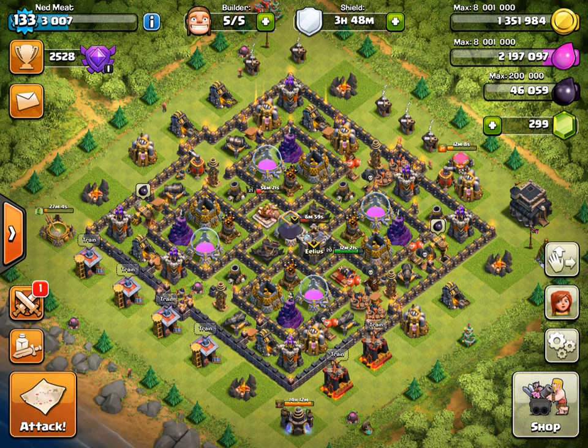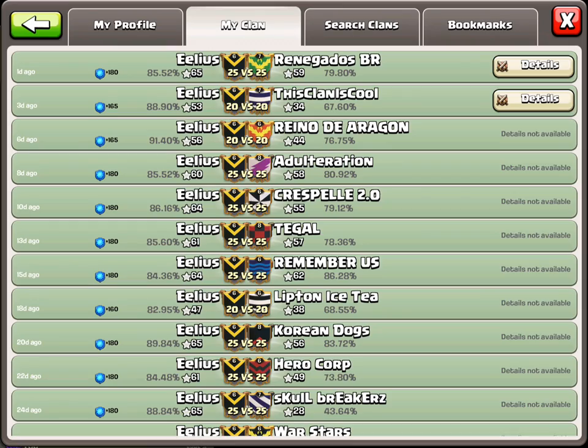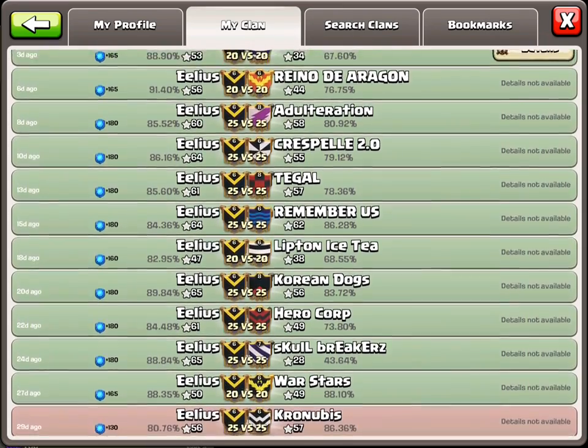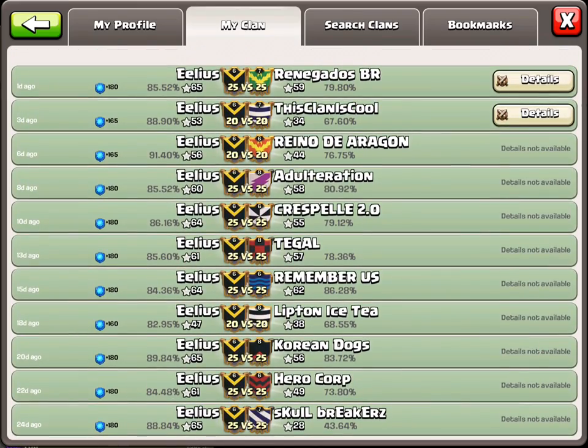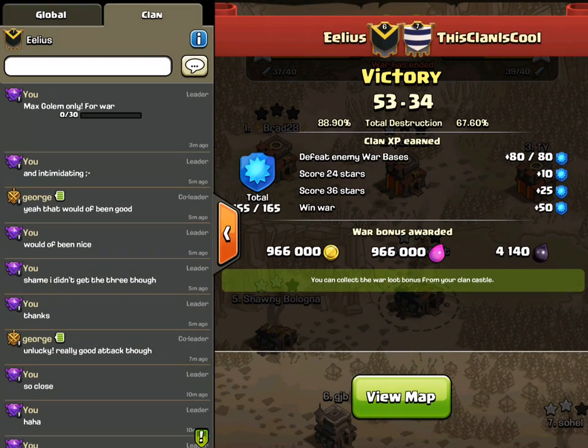Nedmeet here from Clan Elias, bringing you three stars from our Clan Wars. You can see we've been having a great win streak — we're now in the 12th one. We're in a war and hoping to get the 13th. The war I'm going to be sharing with you was our war against this clan called 'this clan is cool.' It gave us a whole lot of motivation wiping this clan out, and it was very satisfying to bring the win on this one.